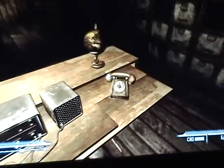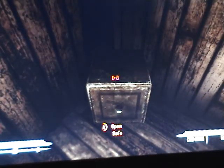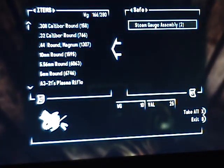Or, if you just want to get negative karma, you can skip all of that and just come in here and kill Dave and take the key, or you can sneak in and pick the lock. Either way, Ol' Painless is going to be in the safe along with a couple of steam gauge assemblies, and there'll be a Nuka-Cola Quantum on the top right there.